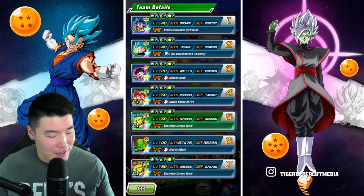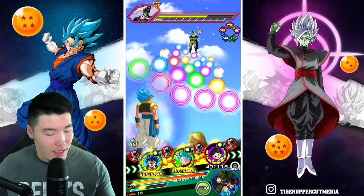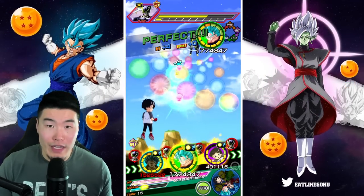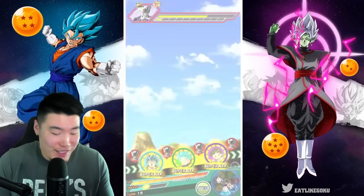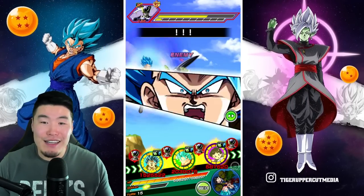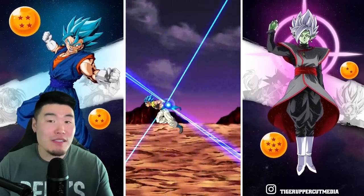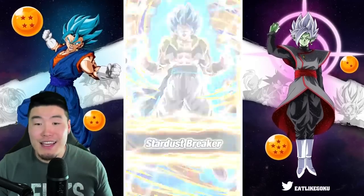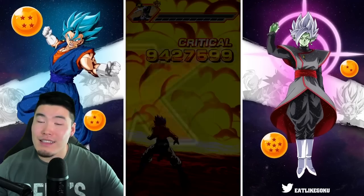Defense — 290k. I'm going to do a boatload of damage here. This is it, guys — that's going to do it. First attempt at the Cell stage of the Red Ribbon Army Red Zone event, and it's a success. Because this team is just crazy and Blue Gogeta is a monster.